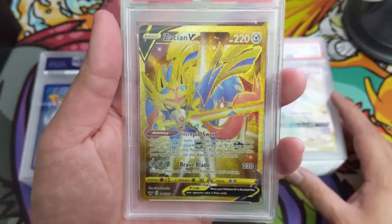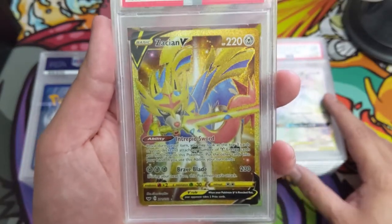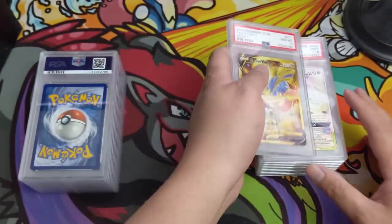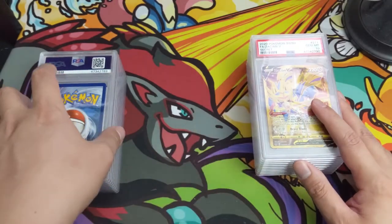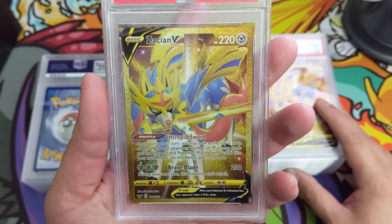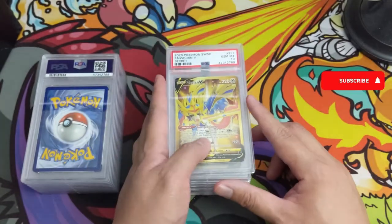Oh nice, a gold Zacian! We pulled these — when Sword and Shield first came out it seemed like it wasn't too hard to pull the Zacian. And we did get the 10! There might be two of them and two tens — another gold Zacian. Very nice.